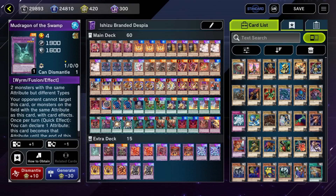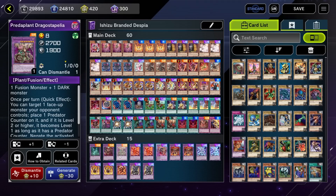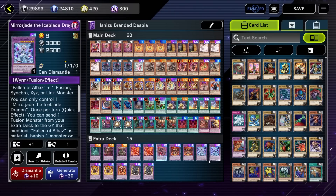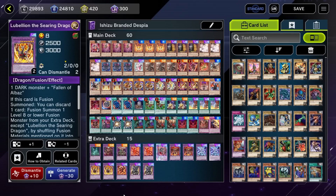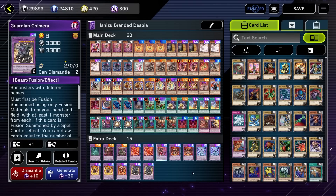For the extra deck: one Mudragon of the Swamp — which I really like as a Super Poly target; in this meta with the Shizus it hits a lot more variety of stuff than Ad Ignister would. One Starving Venom Fusion Dragon as our other main Super Poly target, one Predaplant Dragostapelia, two Albion the Branded Dragon, one Despian Coratus, two Masquerade the Blazing Dragon, two Mirrorjade the Iceblade Dragon, two Lubellion the Searing Dragon, one Alba Lenatus the Abyss Dragon, and two Guardian Chimera. That rounds out our list — now let's take a look at some gameplay.